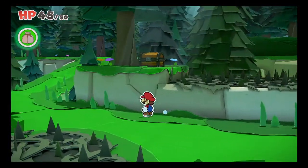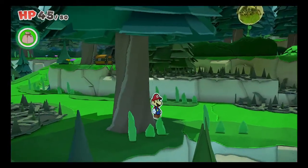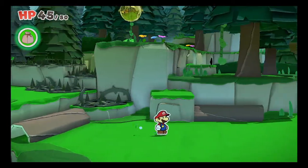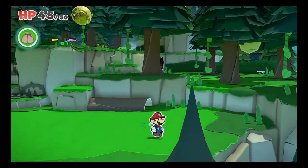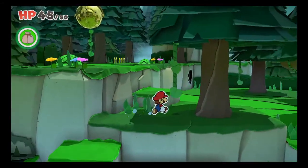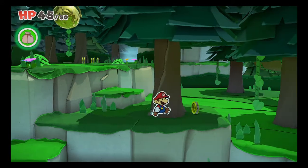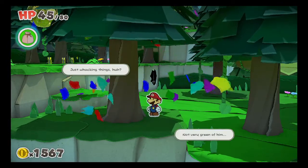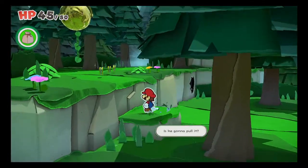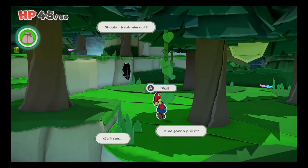Oh, there's a treasure chest over here. But I can't get over the spikes. The poison stuff. The spiky stuff. Exploring around. Pull. So you're going to pull it? Yeah, I'm going to — should I freak him out?